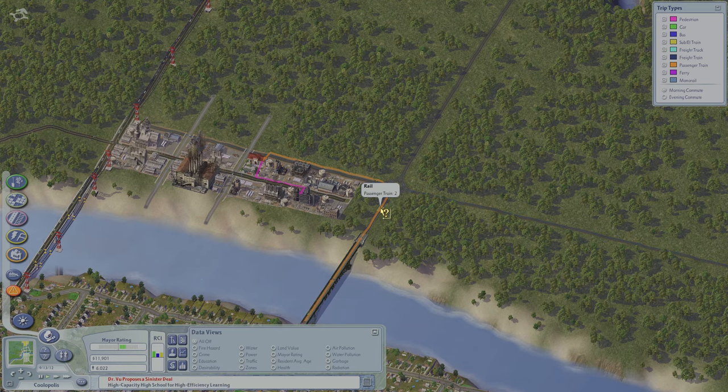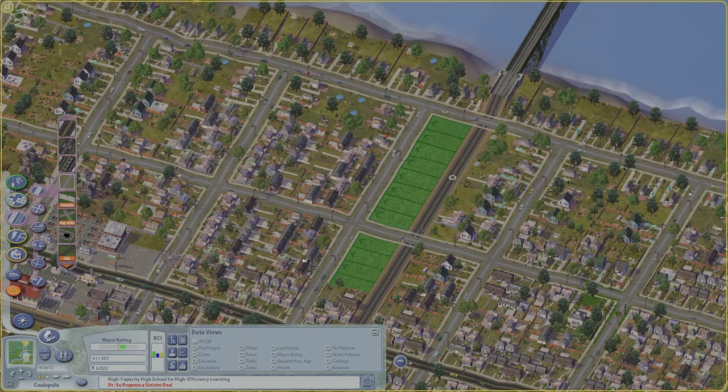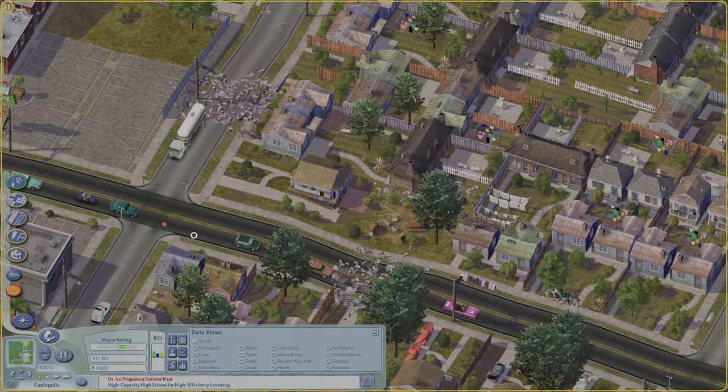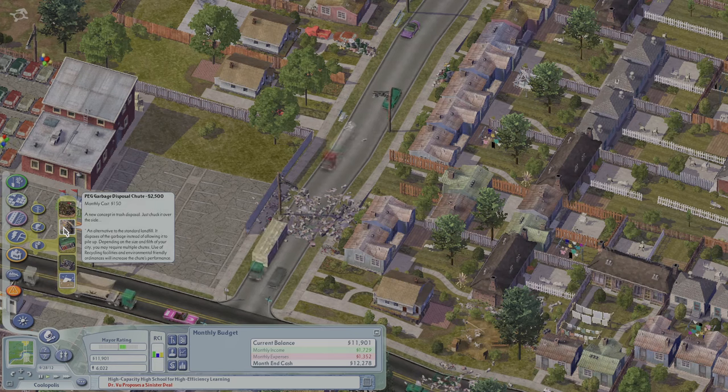Slowly, people will start to realize that there's a new way to get over there. Seems we have a bit of a trash problem — people throwing all of their trash into the middle of the road. I have a mod here that adds a garbage disposal chute.